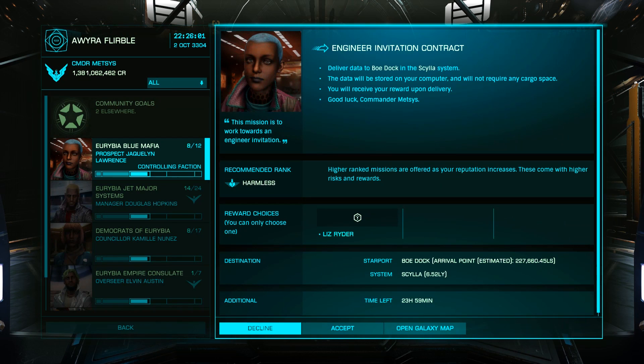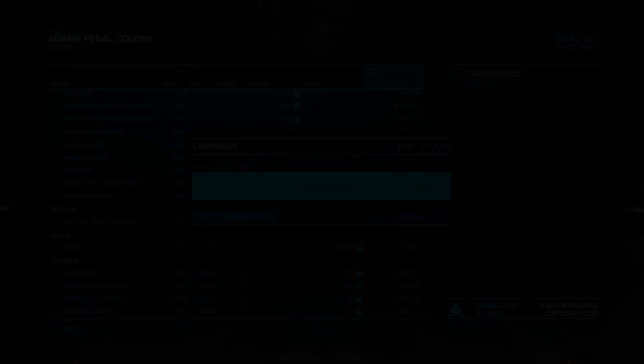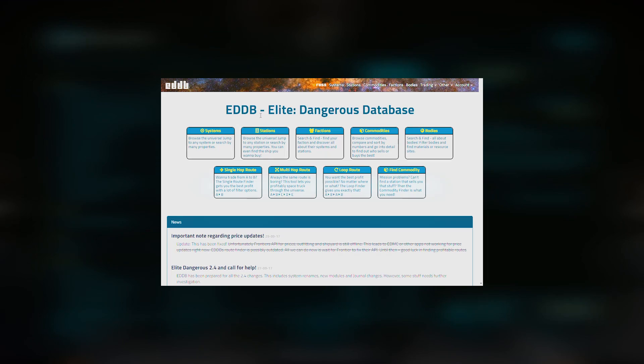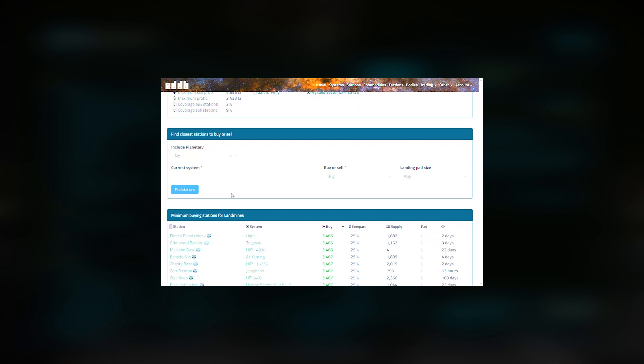Once your thrilling journey is over, you'll need to purchase 200 tons of land mines, which are only available at a limited number of planetary bases. You'll use EDDB.io to find these by going to the Commodities tab, selecting Land Mines, entering Eureba as your current system and necessary pad size, and being sure to include planetary bases.